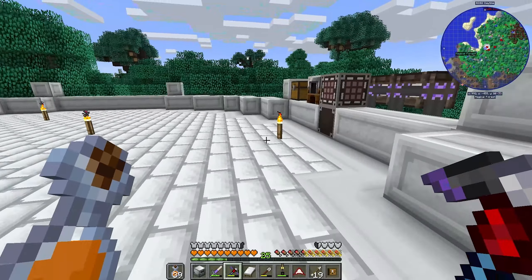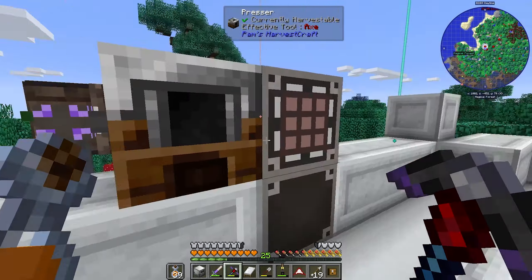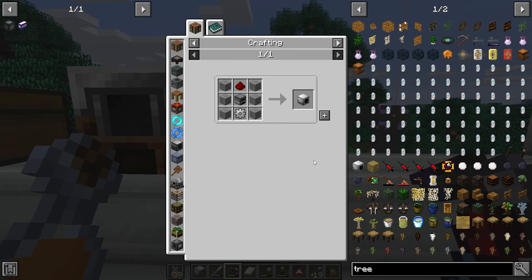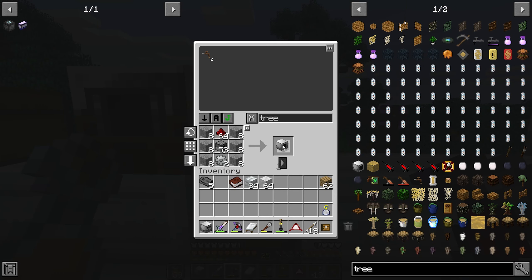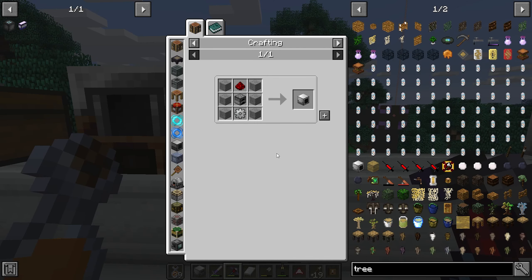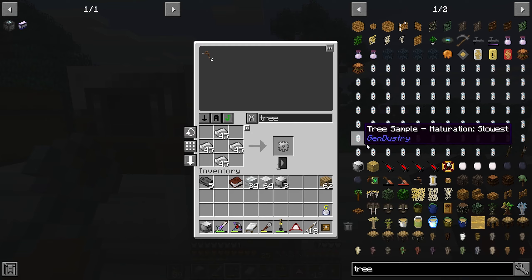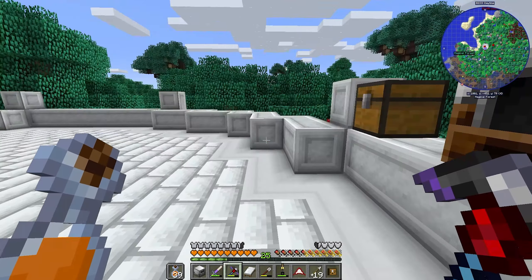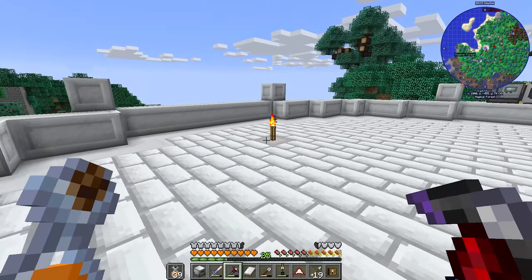I want to pick up that enderman because he won't go away — he just stands around, gets in my way, and steals my blocks. There's also a tree fluid extractor we need. I think we need four of those, though three will probably do. Let's make four, we might as well.